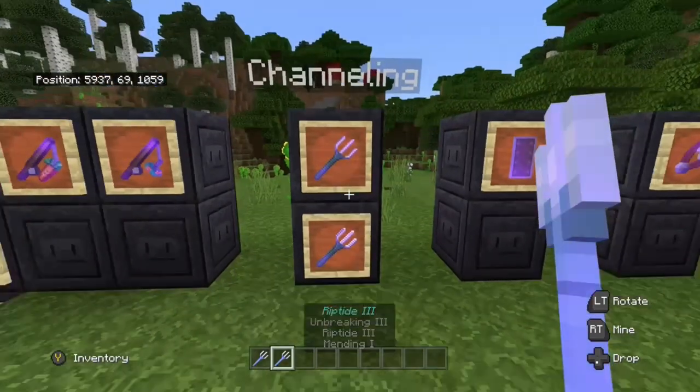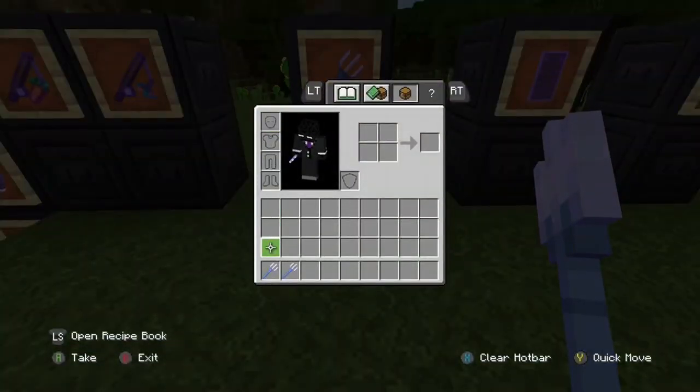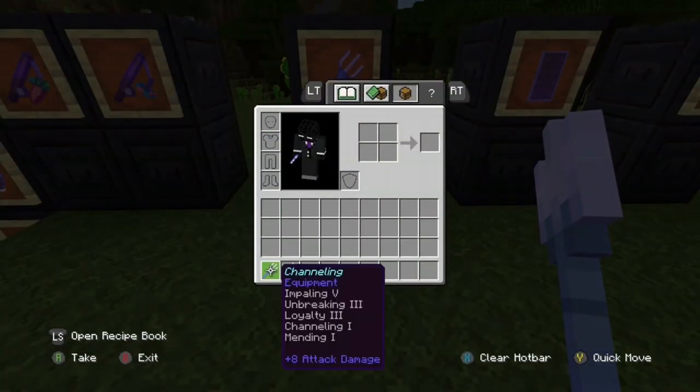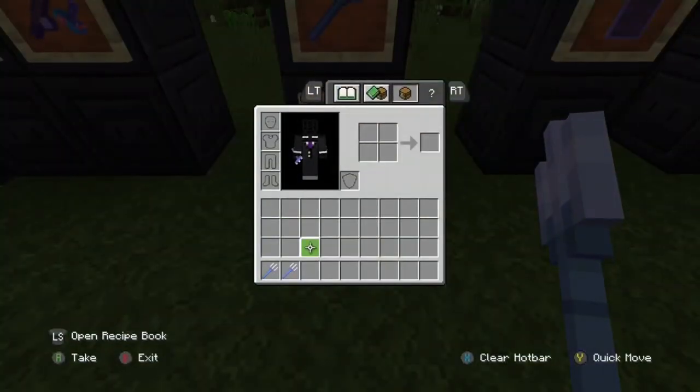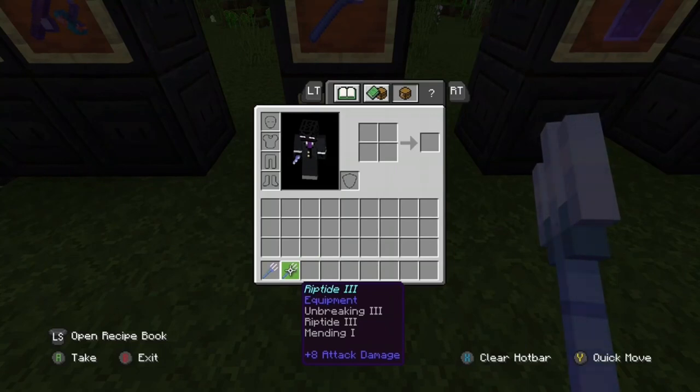For tridents you have a channeling variant and a riptide 3 variant. The channeling one is your main trident with impaling 5 for more damage against sea monsters, loyalty 3 so it returns to you, channeling for lightning strikes, plus unbreaking 3 and mending. For the riptide trident, all you need is riptide 3, unbreaking 3, and mending — when you throw it with riptide it stays with you automatically.